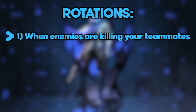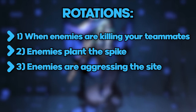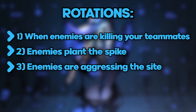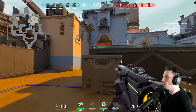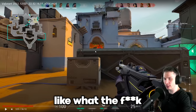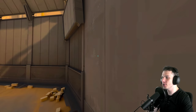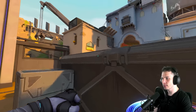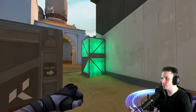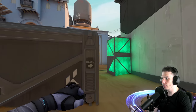I rotate only when enemies are really pushing my teammates hard, planting the spike, or when I see on the minimap they are aggressing the A side with utility and numbers. Whenever you are alone on the B side, jump spot to get information. Jump spot from this position trying to get information — you can jump spot both the long and window area to gather intel.